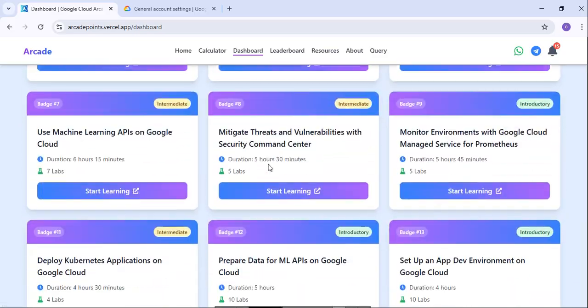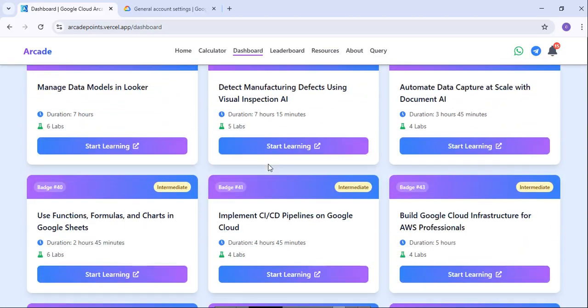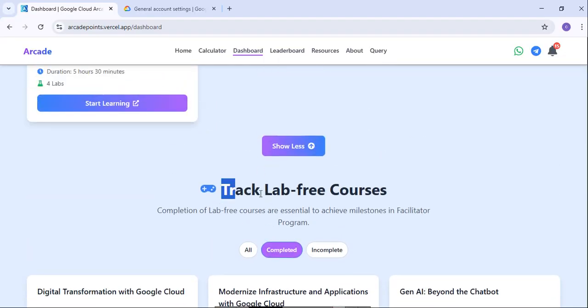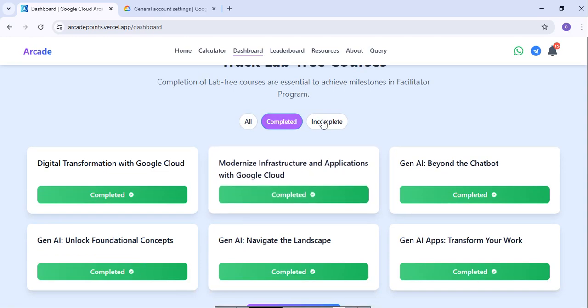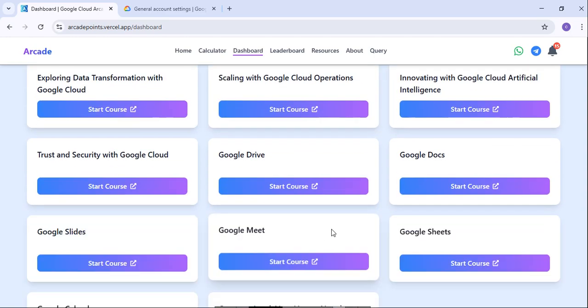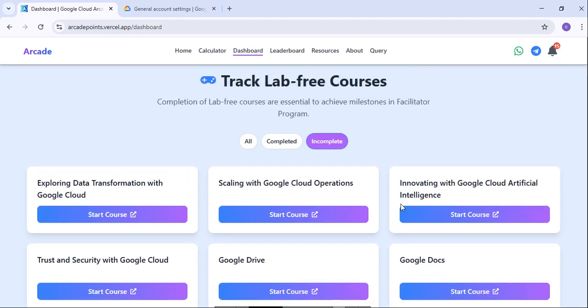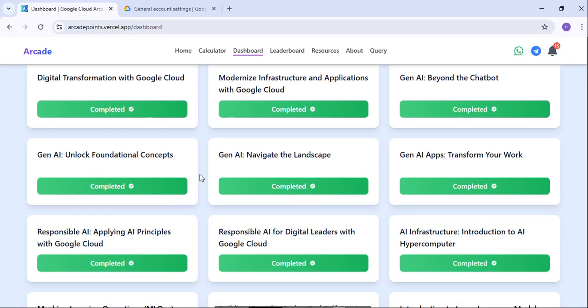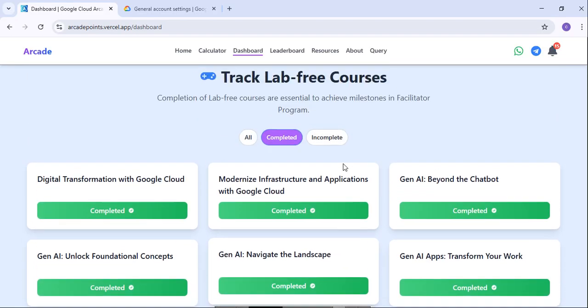That covers the skill badges section. Now for the free labs: scroll down and you will see the free labs as well. You can check which free labs you have completed and which ones you haven't. Click on the incomplete ones to start, and all your completed free labs will be shown separately.